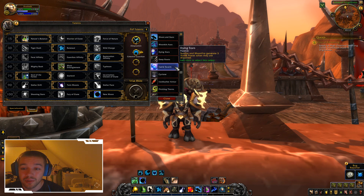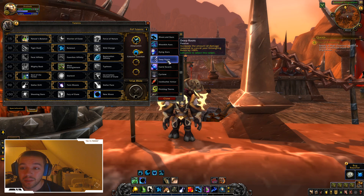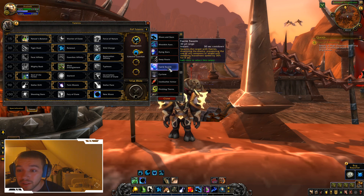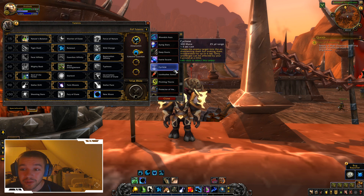One talent increases the amount of damage required to cancel your tanking roots, so it's a better crowd control. Fairy Swarm disarms the enemy, preventing use of any weapons or shield and reducing movement speed by 30%. Then there's Cyclone, which is Druid's best CC in PvP.